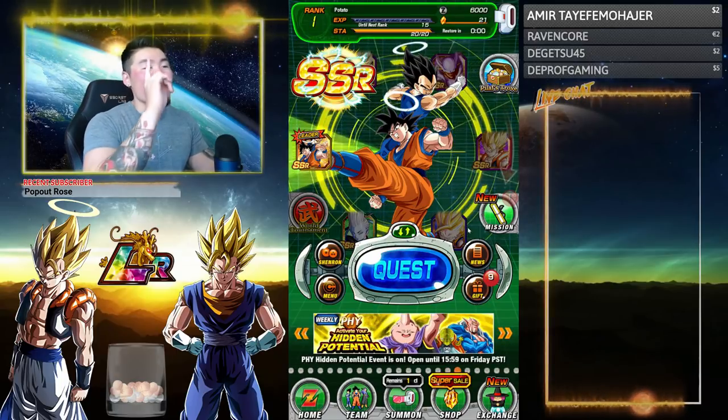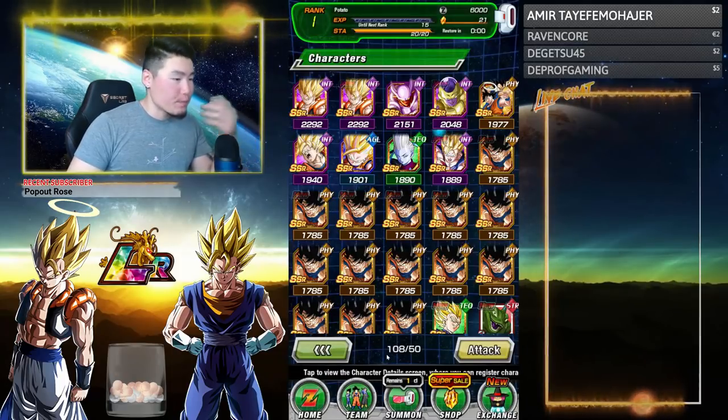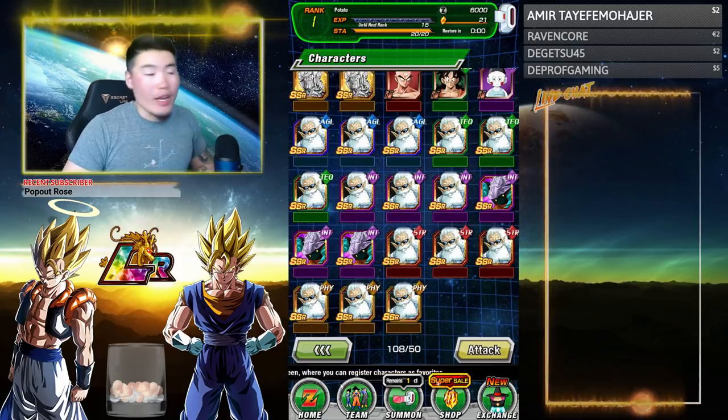We're going to start off with Ball No. 1, and this one's really easy. All you have to do is go to Team, go to your Character List, and click this little number at the bottom of the screen. You just click that and you will get your first Dragon Ball.